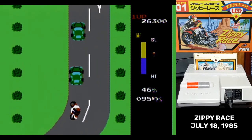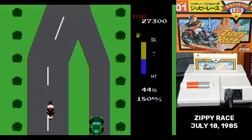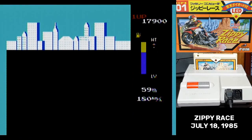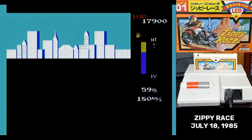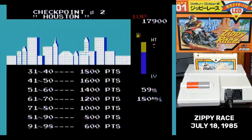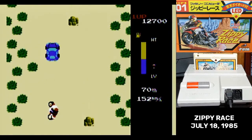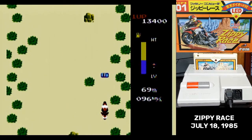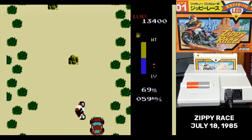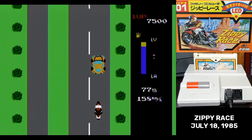Especially on curves, you still might just get boxed in to the point that you can't maneuver and escape. You do need to pass as many cars as possible, because at the end of each leg, your ranking in the race determines how much fuel you get back. There are gas cans scattered along the course to pick up, but the fuel you gain back from them is minimal — not even worth one crash.